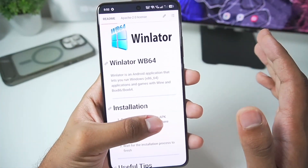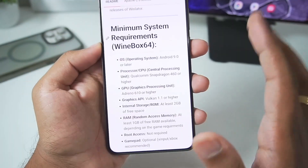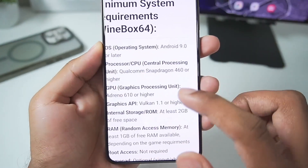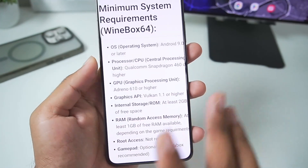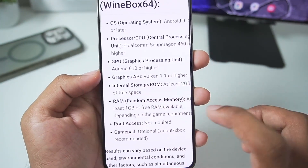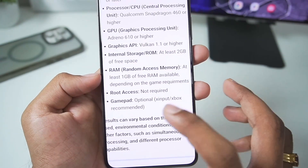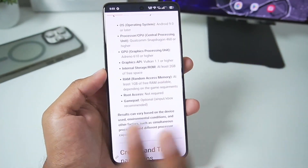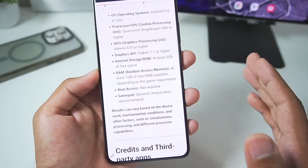Winlator WB64 is a completely open source Windows Emulator for Android. On its official GitHub you'll be able to see the minimum requirements of this emulator. You need at least Android version 9 or above, along with a Snapdragon 460 processor or above, so it even supports the lowest of the low-end Android devices. It requires an Adreno 610 GPU or higher along with at least 1 GB of RAM available. Winlator WB64 is basically the light version of Winlator Android, which is very well supported on low-end Android devices.